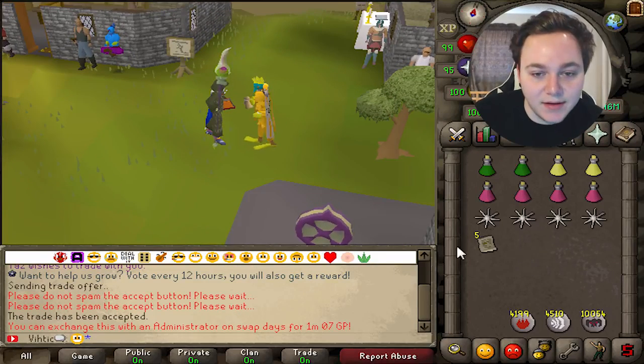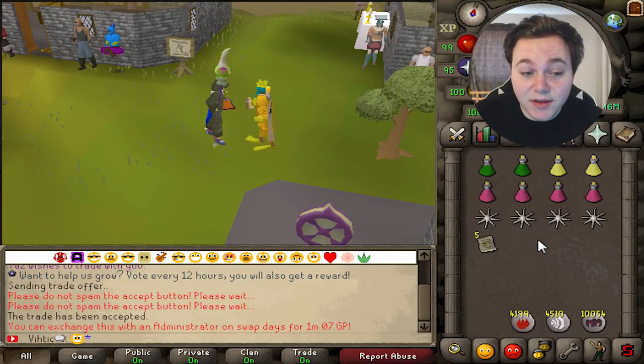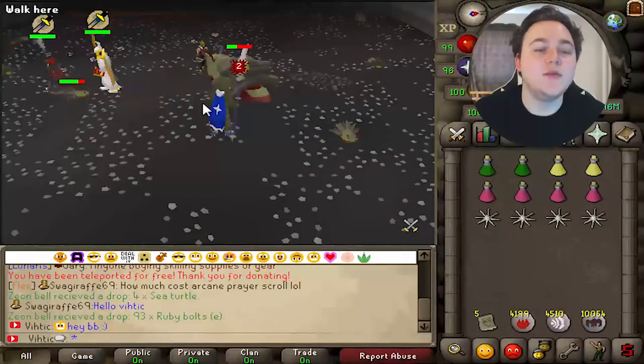This is actually the token that you can trade over to an administrator on the swap days, which are the 15th and 30th. I'll put the rest of the information in the description.